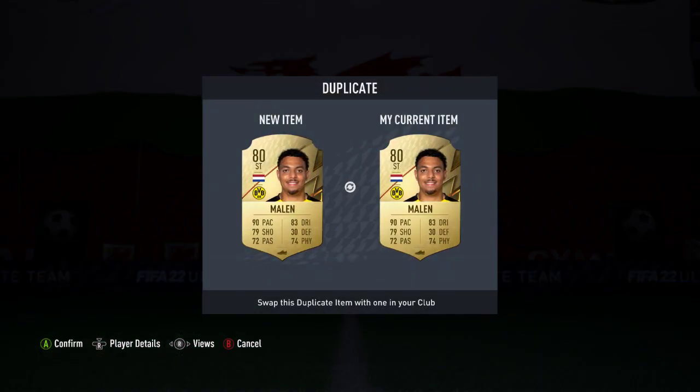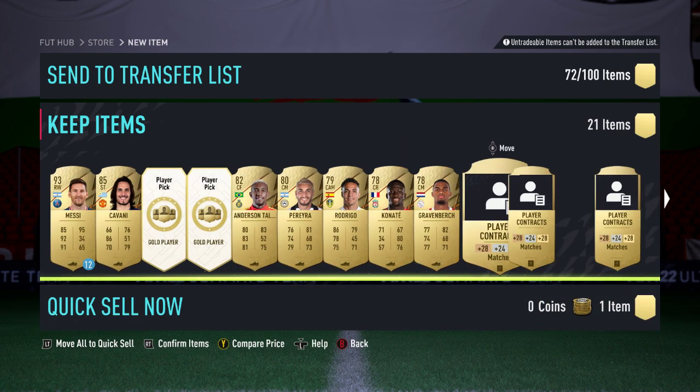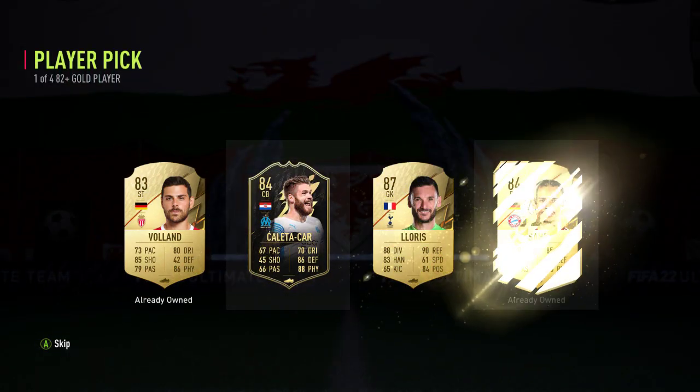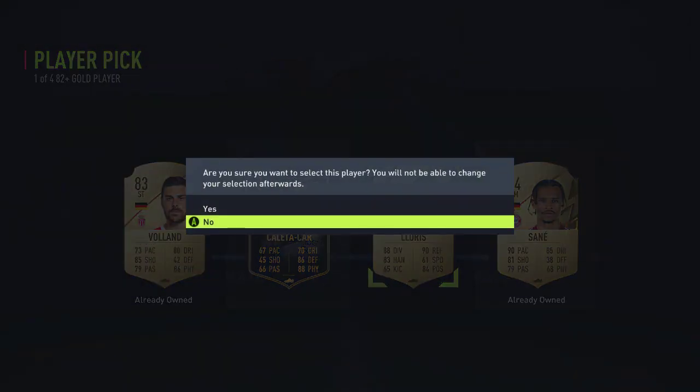So we've got a good chance — well, a low chance — of getting a Winter Wildcard to be honest, that's the long and short of it. But we'll open up these two and see what we get. We've got four options so we're gonna hope... I've got loads of Team of the Week cards, I think I'm gonna go for Lorice.